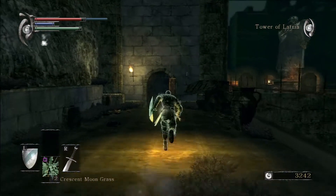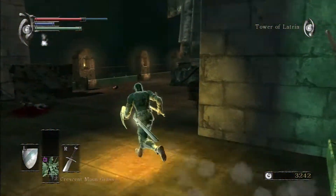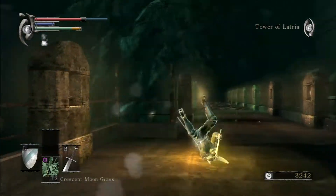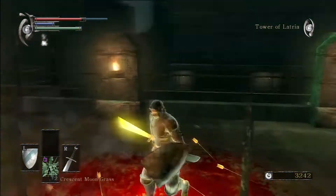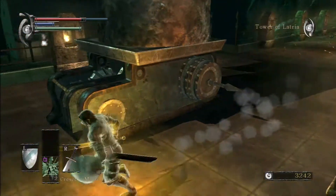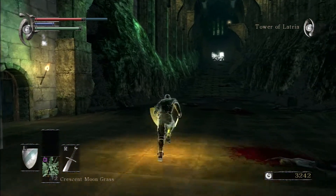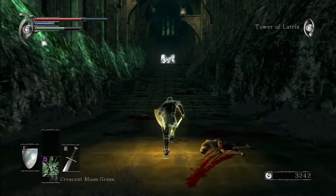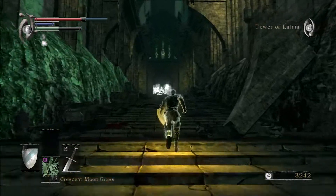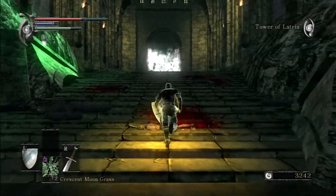I'm walking towards the statue on the right. Normally you approach that from the front if you do this area for the first time and it will kill you. But if you go through the area where I went, you can find the key for it close by. Then you can walk up behind the statue and disable it with the lever so you don't get shot. If you see that statue, don't walk towards it — get the key first, then walk around. Walking straight up to the statue will only get you killed.